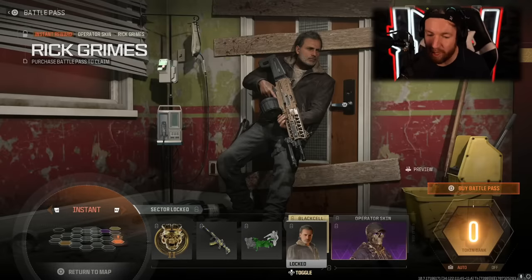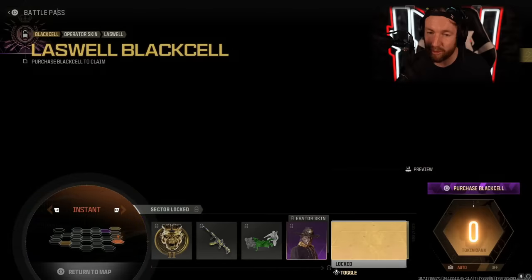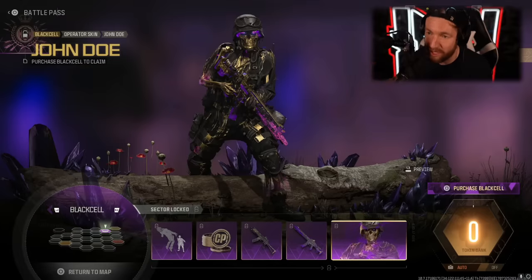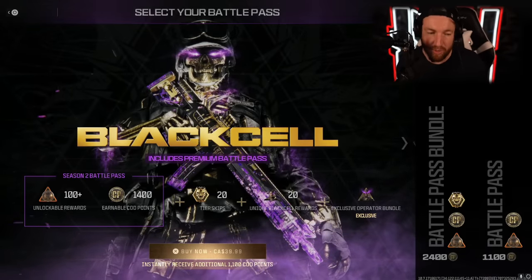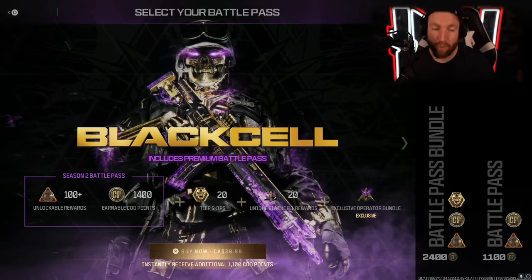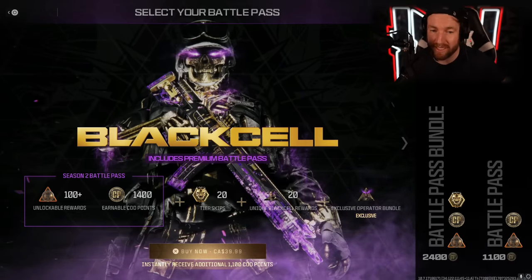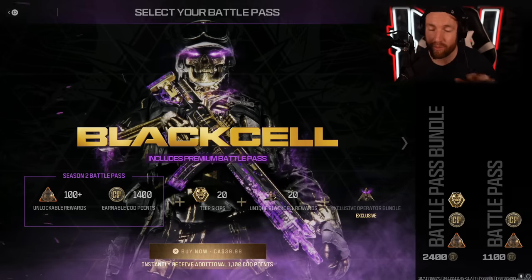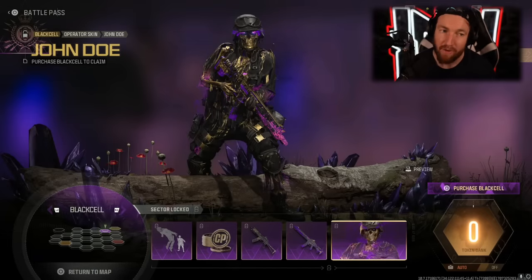Each of these operators also has a Black Cell version — the Rick Grimes Black Cell and the Kate Laswell version, which really looks nothing like Kate Laswell. To unlock these, you have to purchase Black Cell. The price is dependent on where you live — in Canada it's $40. What you get with this is 100-plus unlockable rewards, those are your Battle Pass rewards, plus 1,400 earnable COD points, which you get regardless of whether you buy Black Cell or just the base Battle Pass.